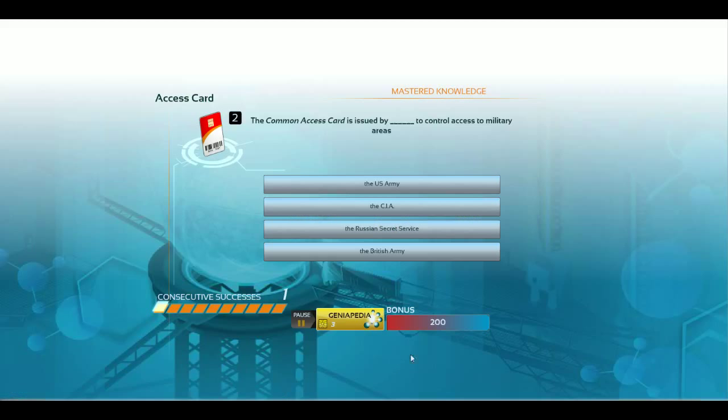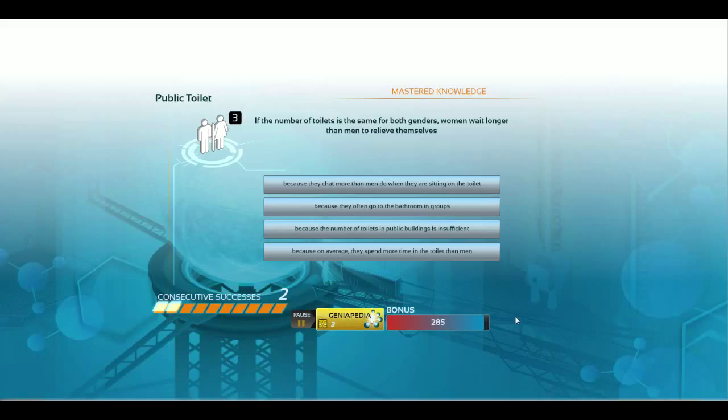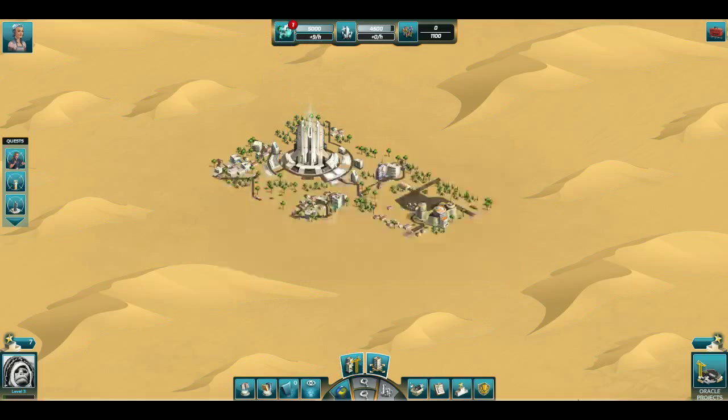Next question is the access card — the common access card is issued by the U.S. Army to control access. We got that. Then the public toilet: on average, they spend more time in the toilet than men. Every question that is asked, you are being timed, and if you're out of time, you miss the question. Right now we have a very nice consecutive streak, so I'm going to stop here and collect whatever I've acquired. We don't show you all the answers in the game — that's one of the ideas.